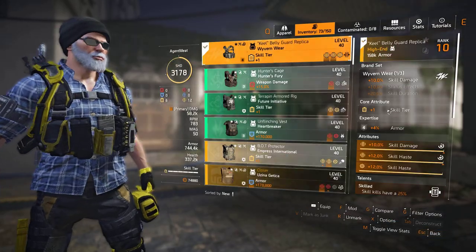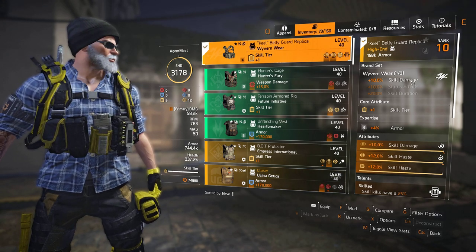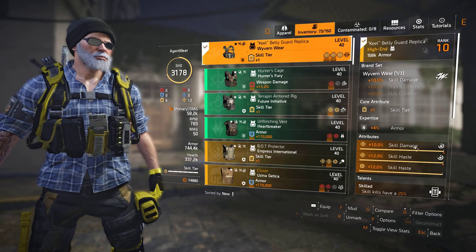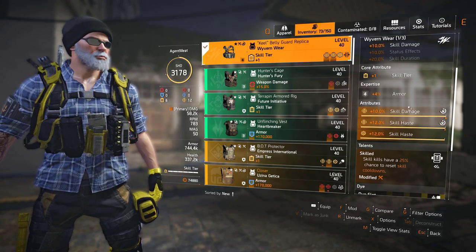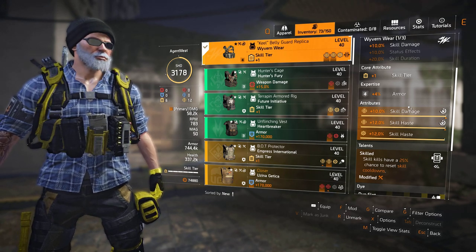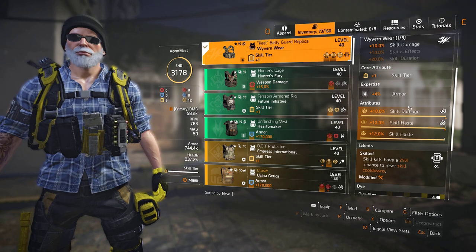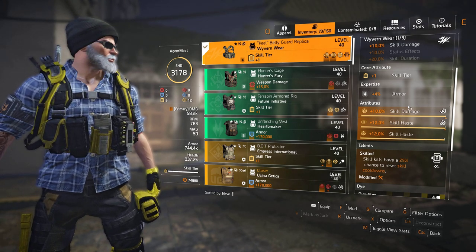For the chest piece, we're running Wyvern, which gives us 10% skill damage, skill damage, skill haste, and a skill haste mod. The talent is Skilled: skill kills have a 25% chance to reset skill cooldowns. Those two talents — Tech Support and Skilled — are a must. In terms of what you put where, it's irrelevant, as long as you have that combination of three Empress, two Hanna Yu, and one Wyvern.